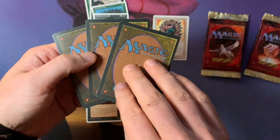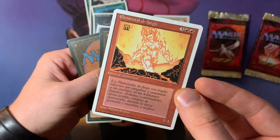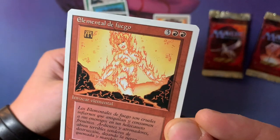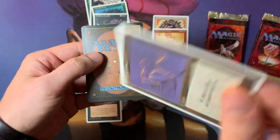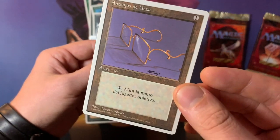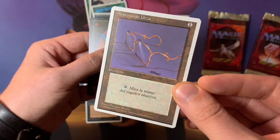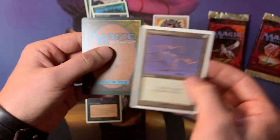And the next one — boom! A Fire Elemental. Wow, look at the quality, so crisp. Absolutely stunning card. And then we have Glasses of Urza. This is actually a neat little card — really good when you play with countermagic, really good in a deck with Atog as well. Quite useful: one to cast, tap, and you can look at the hand of target opponent. Really nice.